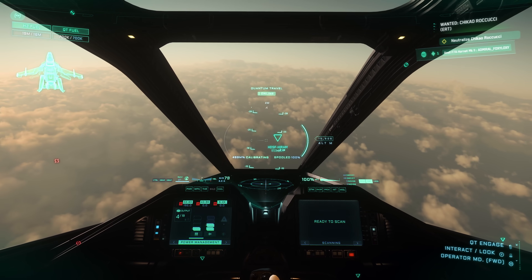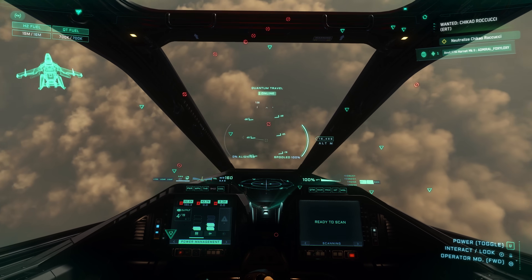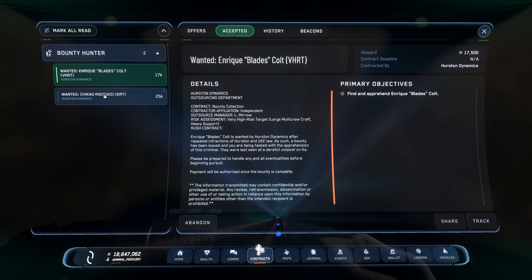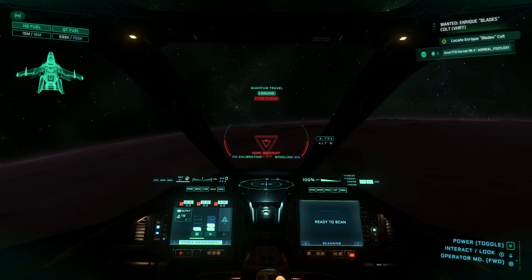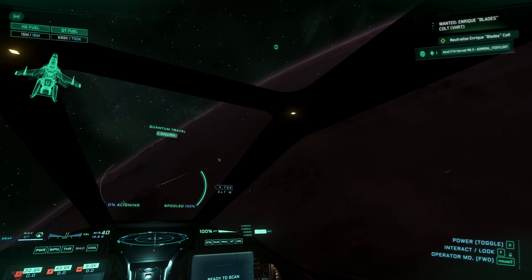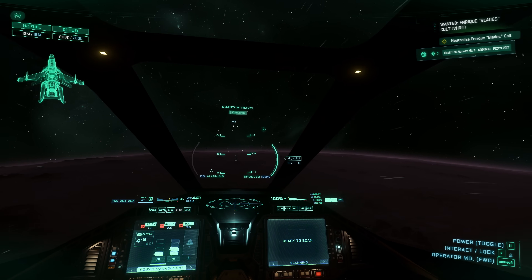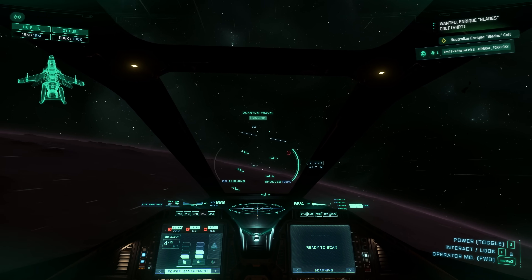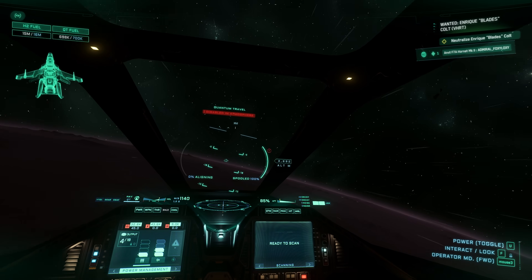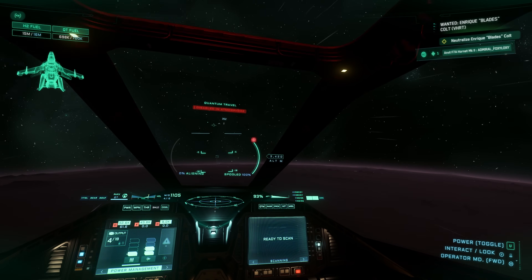The same old bug happened again — I lost the mission marker and couldn't find it. So let's try this VHRT mission. As soon as I jumped out of quantum, the marker disappeared again. This is very, very annoying. I think it's this direction, I'm going to try to find it. Let me track and untrack — negative, couldn't find the marker.